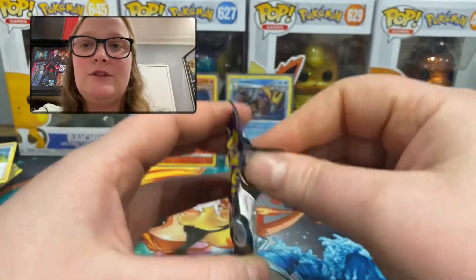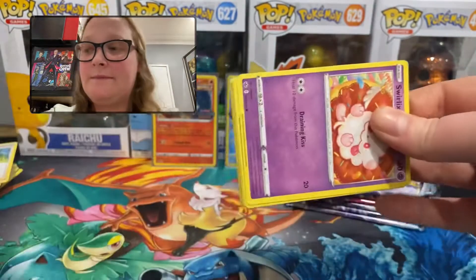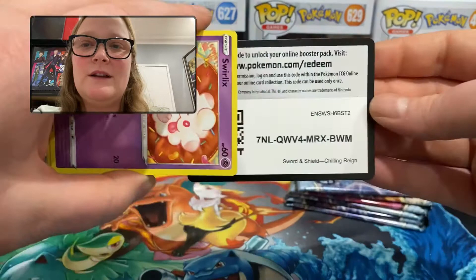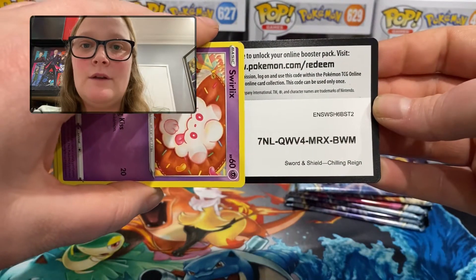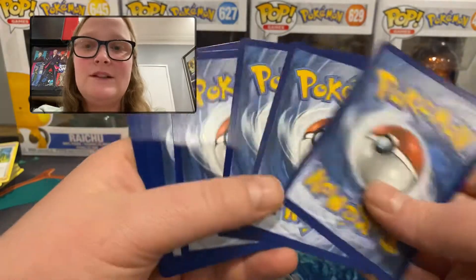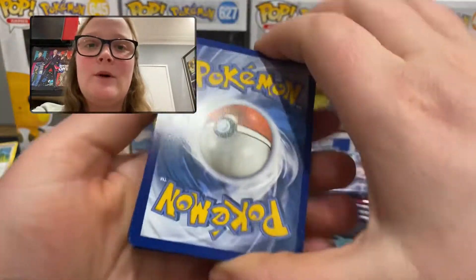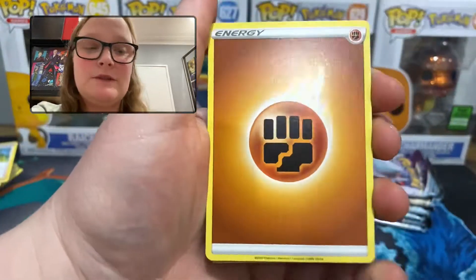Pack number two. In those beginnings of decks that these come with, you'll obviously need to add energy in, so getting these with an Elite Trainer Box — which comes with a bulk pack of energy — is probably the best way to start building a deck from scratch.